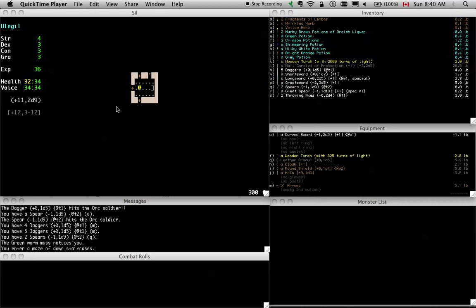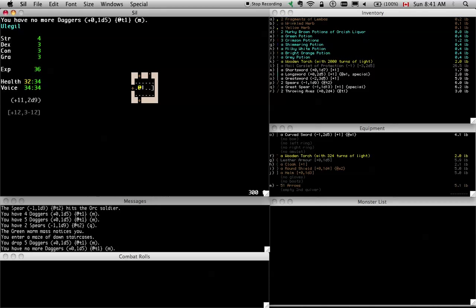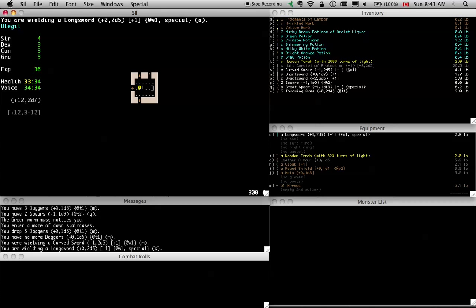Hey everyone. We're back with episode 2 of our beefcake build here on 300 feet. I was looking back at the last video and I realized the big reason I was getting crushed by those archers near the end was that I wasn't wearing my shield. Let me double check if there's anything stupid I'm doing, like carrying around daggers I'm never going to use. Let's get rid of these. Our longsword of Gondolin is glowing so we might as well put it on now.